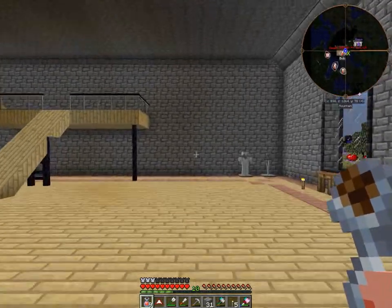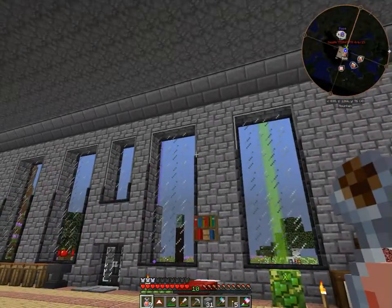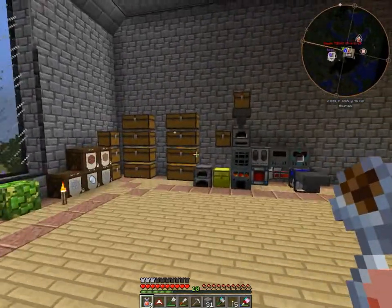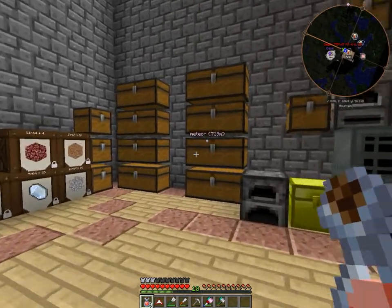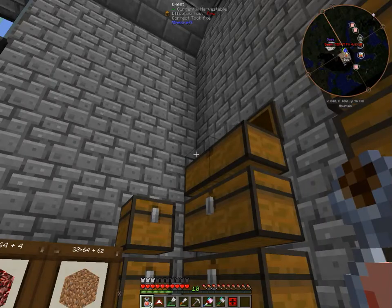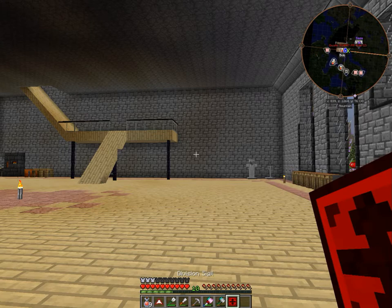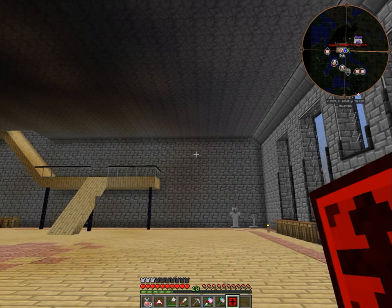What's up everybody, welcome to another episode of Feed the Beast Infinity with your boy Link the Killer. Today we're gonna mess with something I have never messed with, so this should be entertaining because this is totally gonna be guesswork. That is - hopefully I didn't lose it - the Division Sigil. Whatever it's called, I have never used this thing. I've seen people use it on YouTube but I don't know what I'm doing.